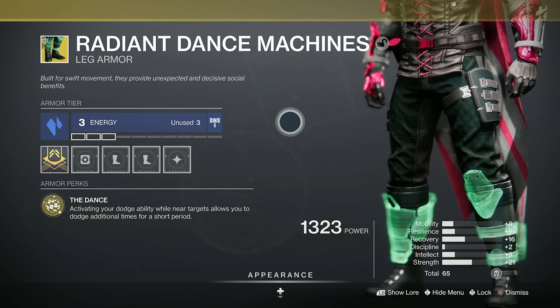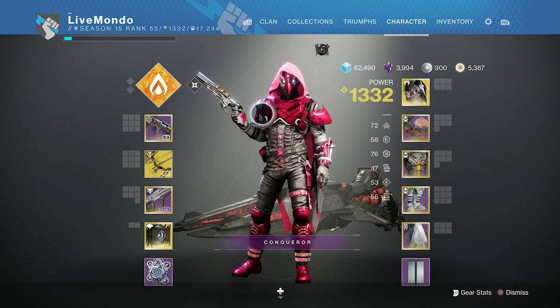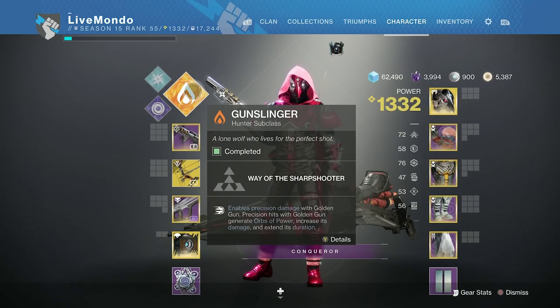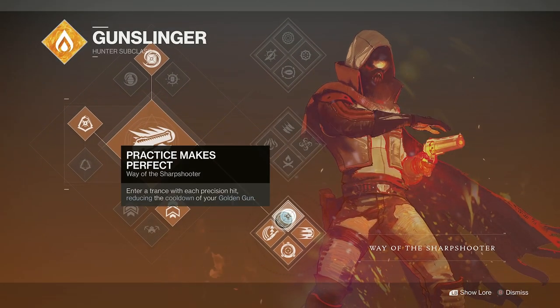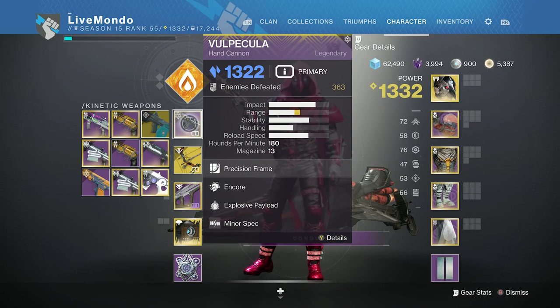It's one of the three new exotics that dropped in Season of the Lost. I will be doing guides on the other two. I'm running Gunslinger, Bottom Tree, because we're going to use Celestial Nighthawk to one-hit-kill the boss. It's a really farmable run.